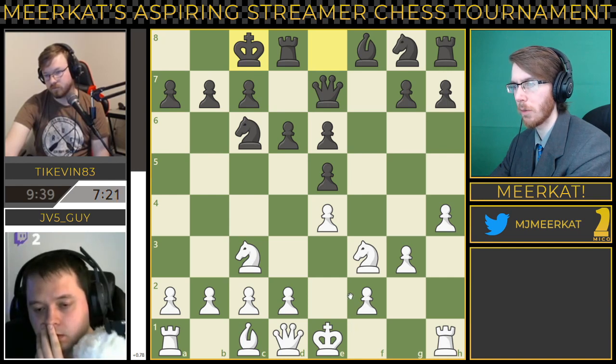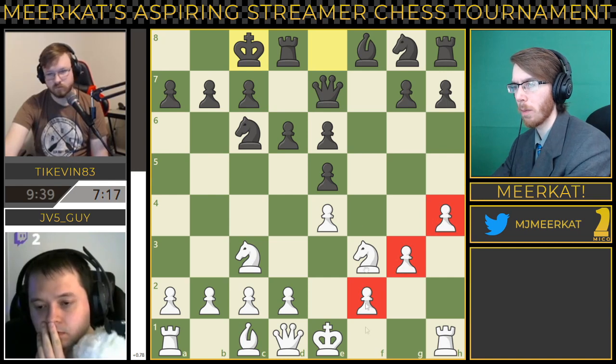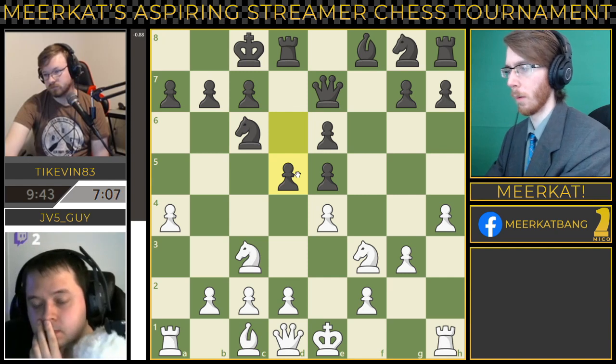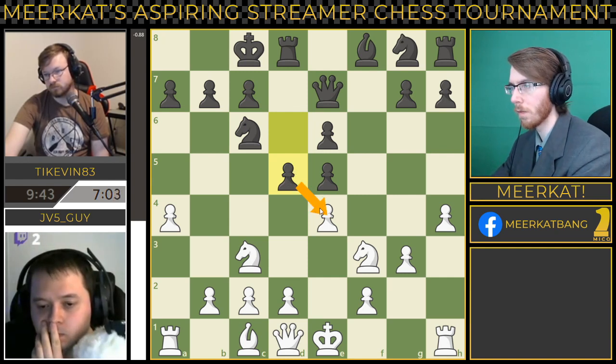What I don't like from JV5guy's perspective is now he's got a staggered pawn wall here — the light-squared bishop can attack through this. He also has not developed his dark-square bishop yet. He plays A4, and immediately Tykevin brings in D5, attacking this pawn here on E4, and potentially looking to undouble his pawns.